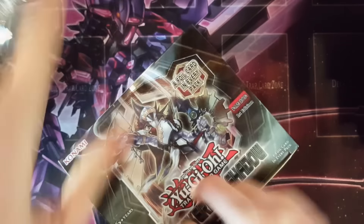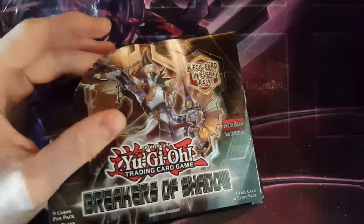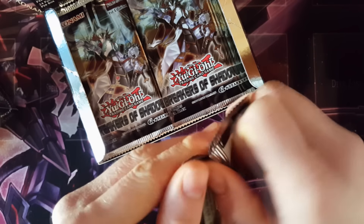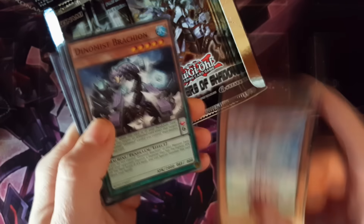We did our research — well, I did my research and Billy did some from the last video where I did the preview. So we basically know what we're looking out for. Solemn Strike, basically. That's where you want to make your money back. First pack of 24 — look at it, some nice cards in here.